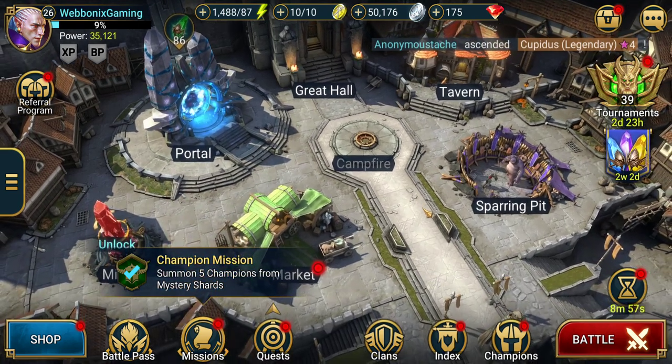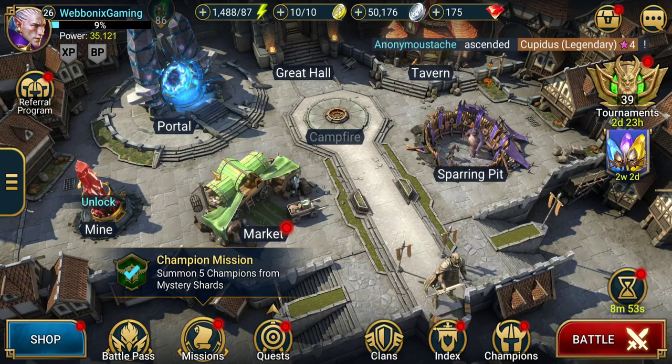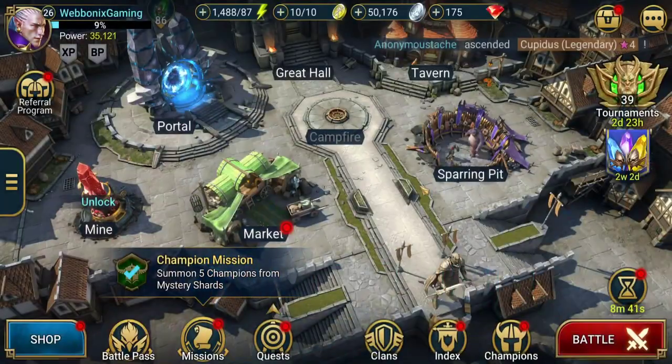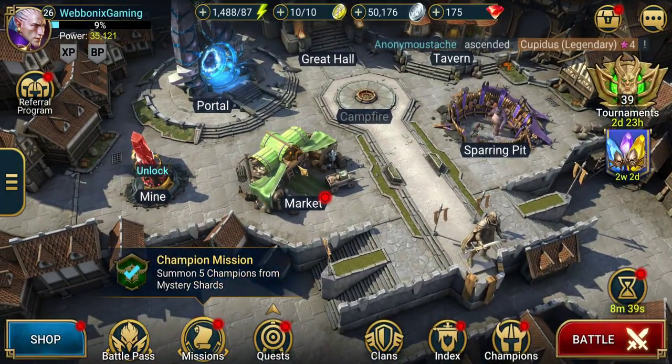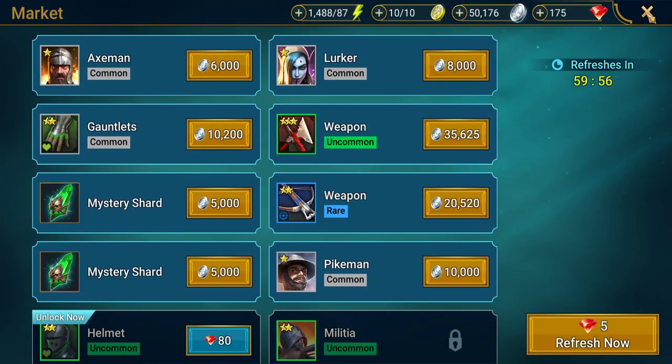The layout might look a little different from previous videos. We've got a new battle pass icon down here, and the quests and challenges are kind of merged together in a little pop-out menu. In our current state of play, there are two things we can cover that we haven't gone over yet — one is gems and spending your gems.